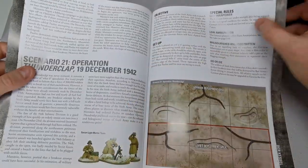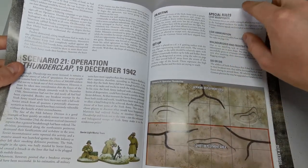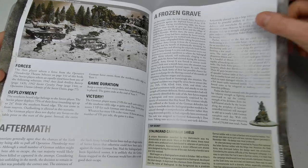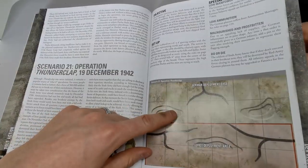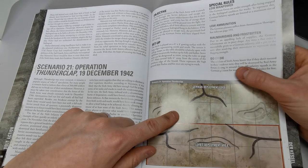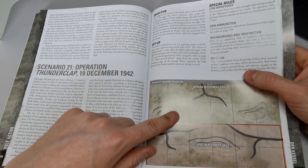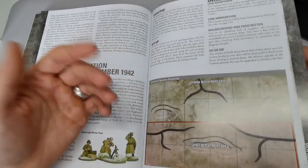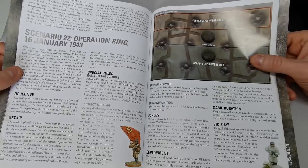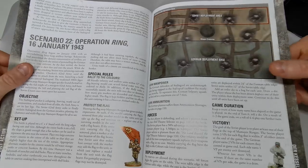Operation Thunderclap and the following scenarios are set on the outskirts — you don't need a lot of terrain for these, making them easy one-shot games using just this book. Do or Die sees the soldiers of the Sixth Army making a last-ditch breakout attempt, with all German platoon troops upgraded to fanatics for free. Operation Ring then closes the noose, destroying the German forces.